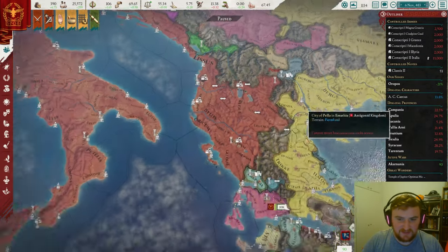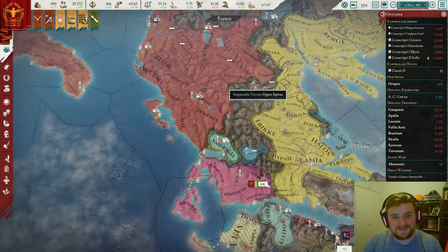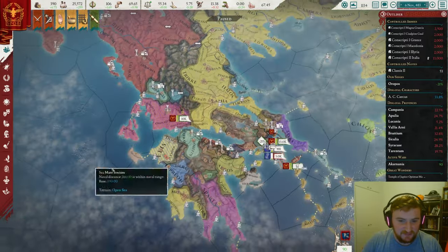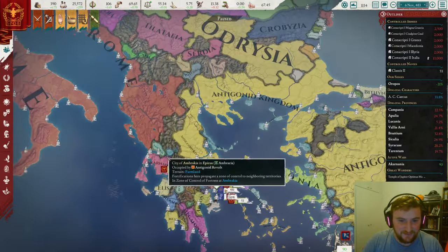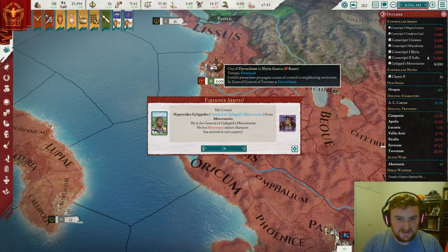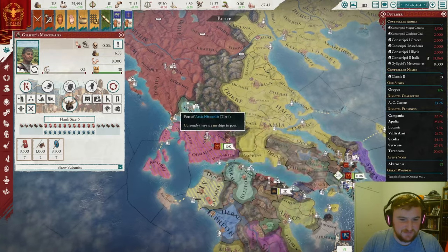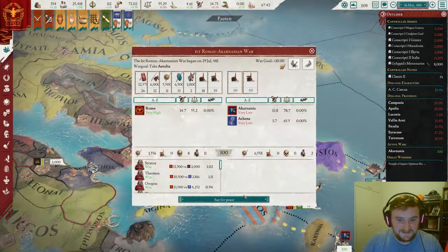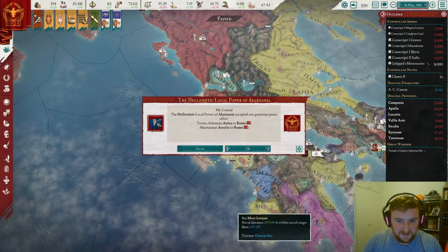Let's peace out Macedon and get all of this land up here — it's okay, not the greatest province but not terrible. We're going to peace out Athens as well. And then we're just going to get into this mess. We're also going to obviously have to fight the Antigonid Kingdom, so I am saving a bit of a war chest. Let's get some mercenaries in readiness for that. We also need to get rid of some war exhaustion at some point, but we won't be able to do that for a little while.